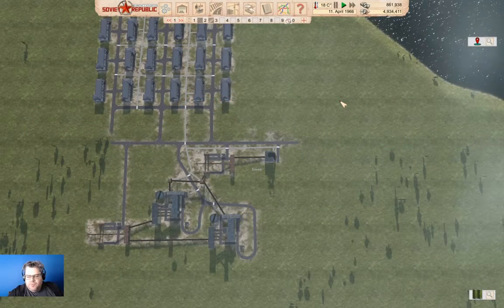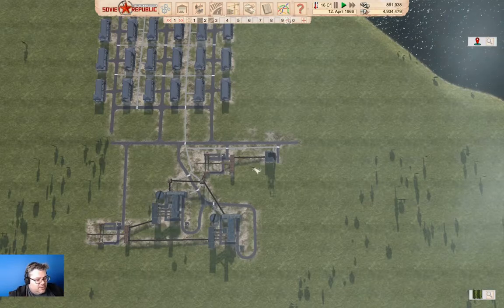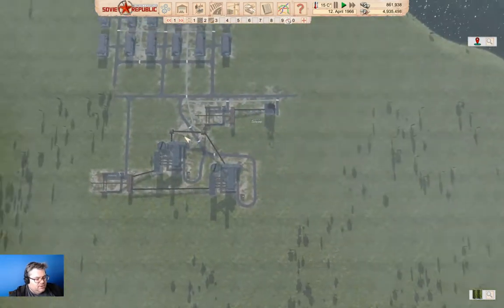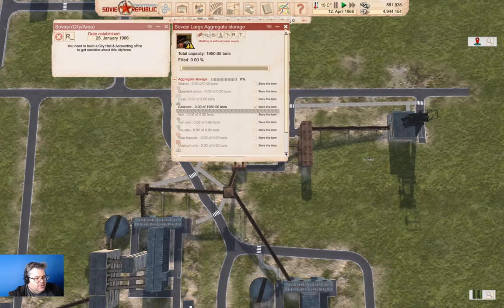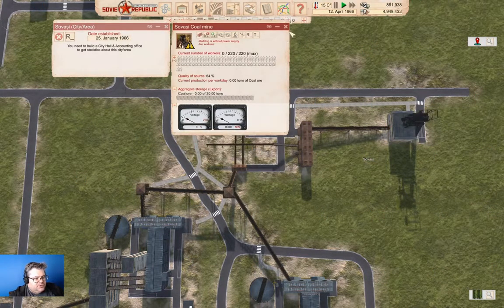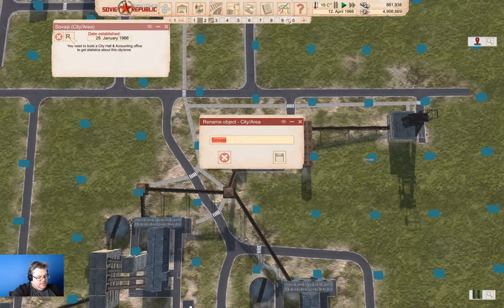Hello everyone, welcome back to Lostistan in the Soviet Republic with the resources and workers. So we've been working on building this coal mining town here, which we're going to call — that's an aggregate storage, that's a coal mine — we're going to go ahead and rename this to Coal World.